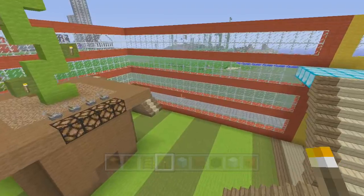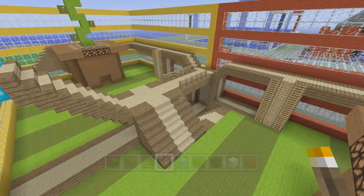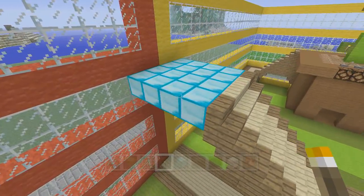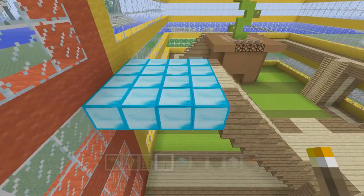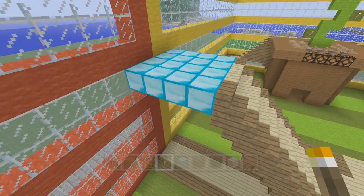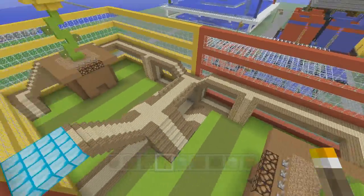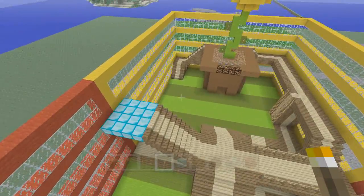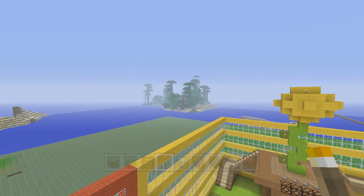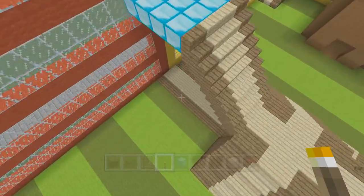Everything is symmetrical — a mirror image. I've got this thing left here which I thought was going to be useful but it turns out it's not. So today we're gonna try to finish this. I've gotta blow up that whole island someday, but not anytime soon. Let's get to it.